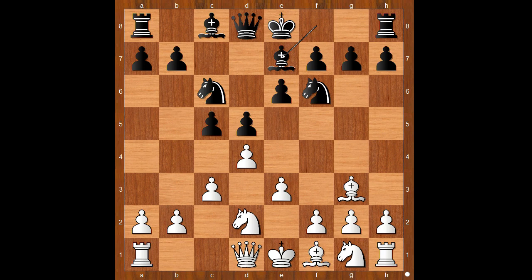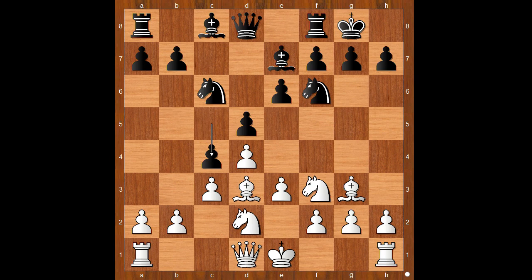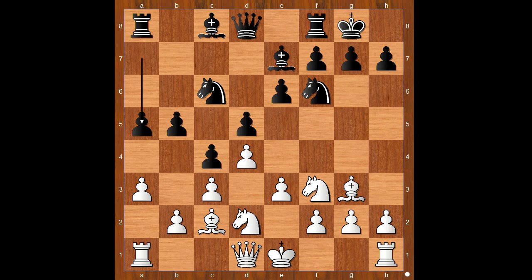Bishop to e7, bishop to d3, castling, knight on g to f3, c4, bishop to c2, b5, a3.